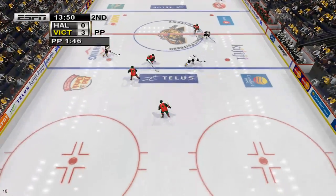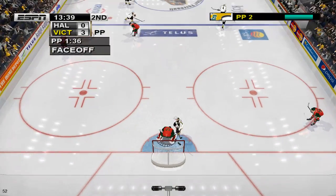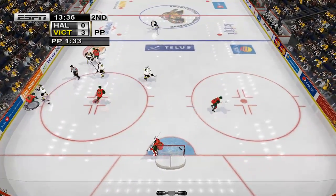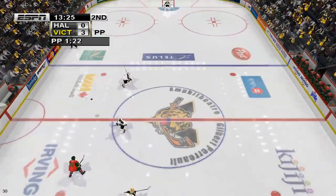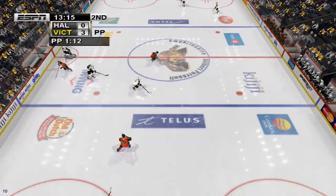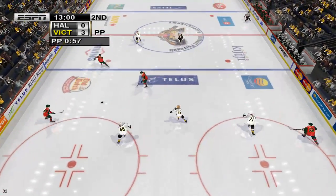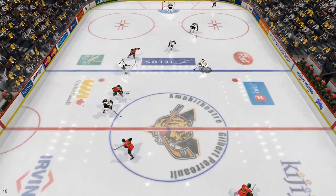Out over the blue line. Cast ahead. Gets the shot off. The ref is signaling for the faceoff. He gets nailed — they're making them work for it. Brings it out. Moved ahead. Over the line. Shot — he gets crushed. The defender makes a play. Moved up. Moved back. Shoots the puck. Victoriaville grabs it.